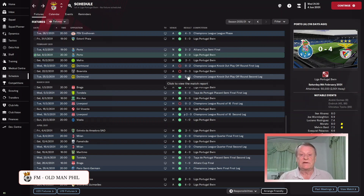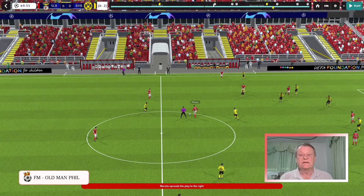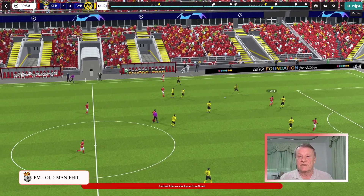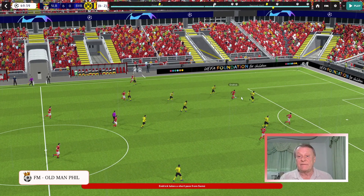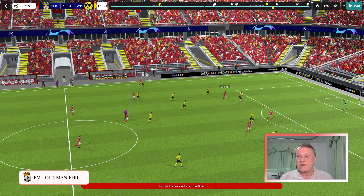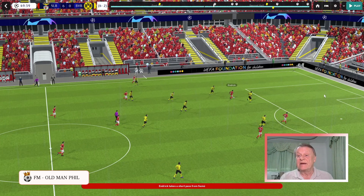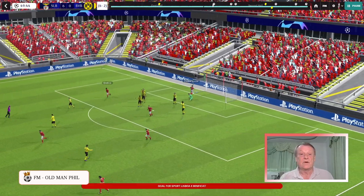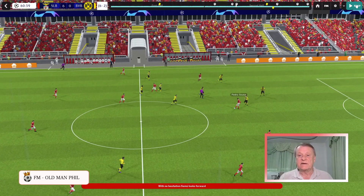Let's look at a Champions League game against Dortmund. We lost the first leg two-nil away, then hammered them at home six-nil. It begins as usual on the left-hand side, Samu plays it down the left to Hendrik. Zooming out, we already have a three-on-two on the right. We take advantage — they don't have enough players back to cover, and we go one-nil up.